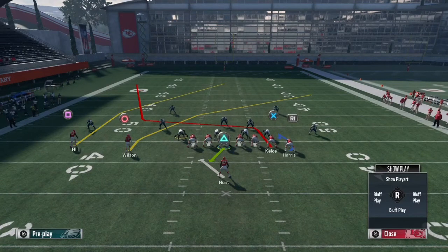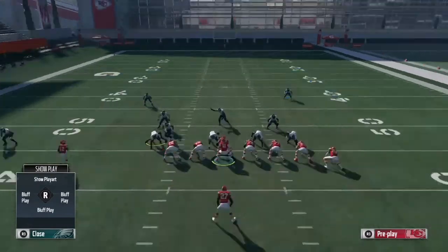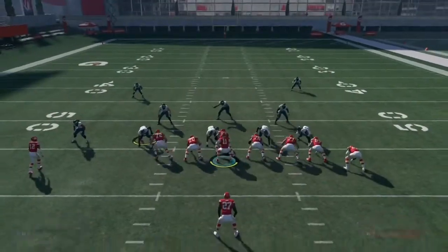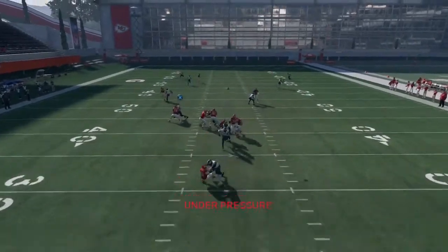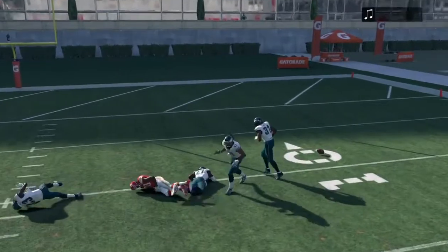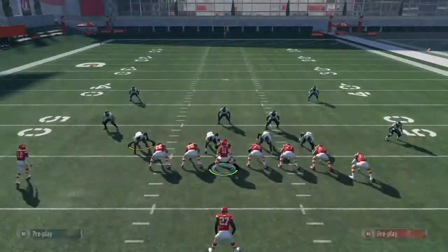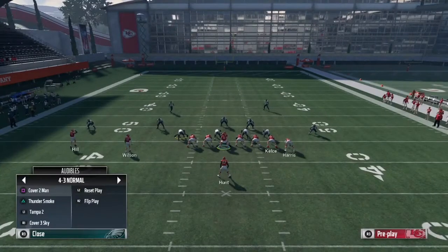We're gonna run this play one more time. This time I'm not gonna block Travis Kelce and we'll try to get the same result. I'm gonna snap the ball and wait until Tyree Kill gets open. The block shed came in but we still threw it in there — and as y'all can see he's getting wide open for the one-play TD.